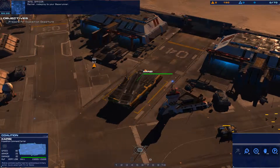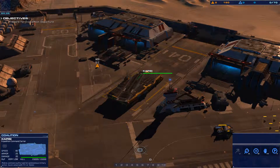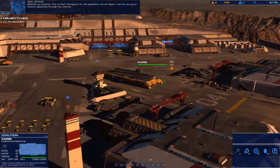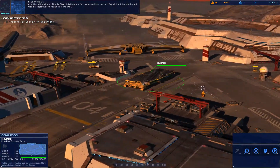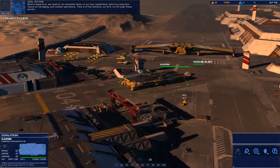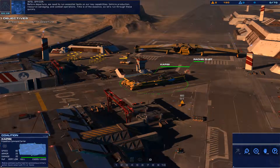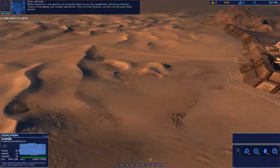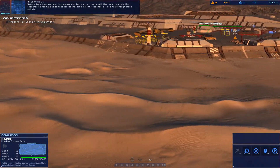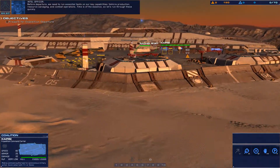Rachel, redeploy to your base runner. Copy that. Attention all stations — this is fleet intelligence for the expedition carrier Kapisi. I will be issuing all mission objectives through this channel. Before departure, we need to run essential tests on our key capabilities: vehicle production, resource salvaging, and combat operations. Time is of the essence, so let's run through these quickly.